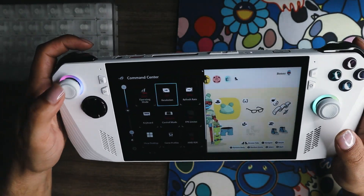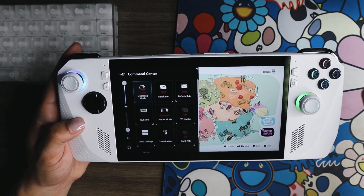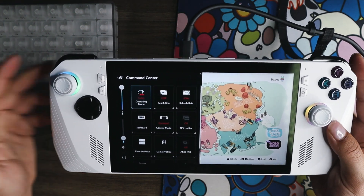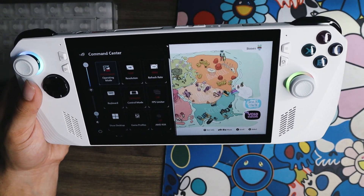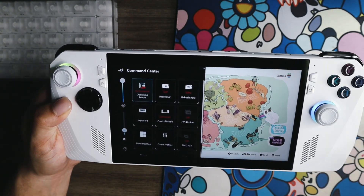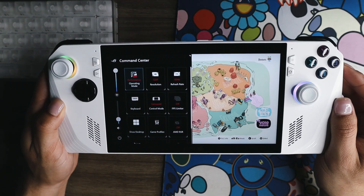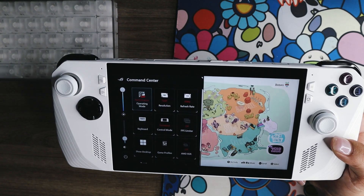I opened up Olly Olly World to use as an example while I talk about these three settings. Operating mode is super important — it basically lets you limit what watts you're using on the system. We've got 25-watt turbo, 10-watt silent mode, 15-watt performance mode, and plugged in there's a 30-watt turbo mode. The less demanding the game, the more you can lower your watts and save on battery. The more demanding the game, the less battery life you'll get, the higher the watts, it runs hotter and works harder. If you're playing a super demanding game and you don't crank it up you might run into issues, because you're limiting how much power the system is using.